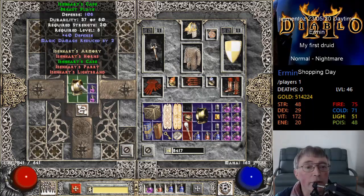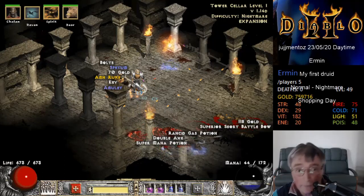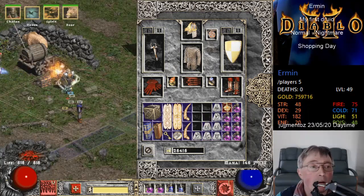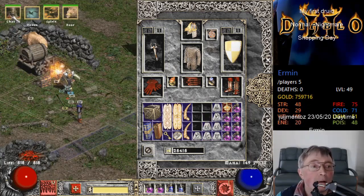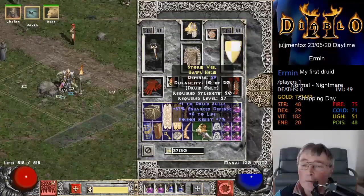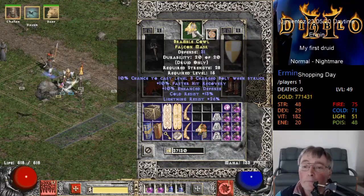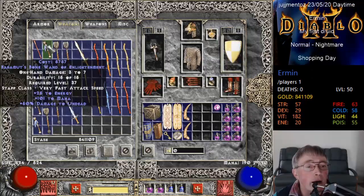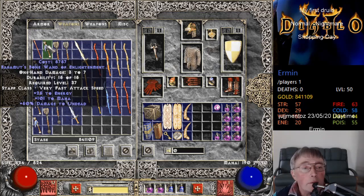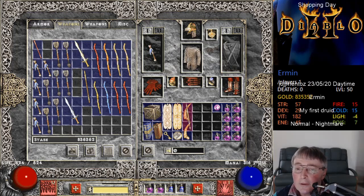It's a combination of uselessness, I think. There we are - not quite the way I expected it, but there we've got it. Perhaps we've got a bit more, doesn't matter, I'm grateful to get it. And there's a Hawk Helm - plus one to druid skills. Do I want to drop cold and lightning resistance? I think we'll sell the Leaf Staff.